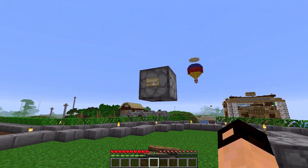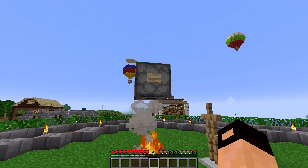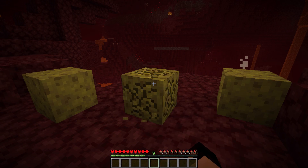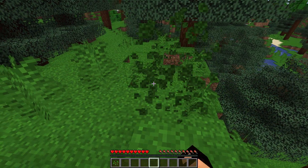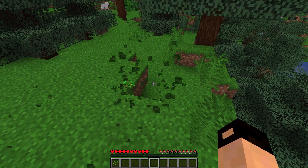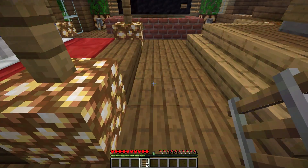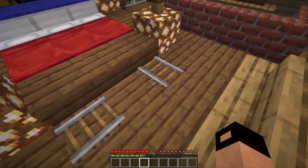Fire charges can light campfires and armor stands can now be placed via a dispenser. After placing a wet sponge in the Nether, it will dry out and turn into a regular sponge. Campfires can now be extinguished with a shovel. Large ferns now drop seeds when destroyed. Iron doors only drop as an item when mined with a pickaxe. After placing a rail, it will face the player — previously they faced north-south.